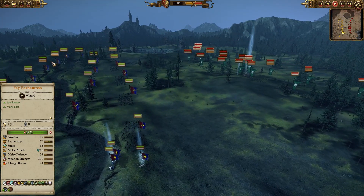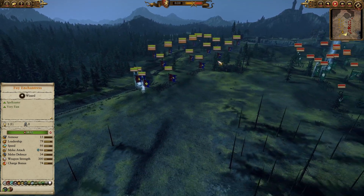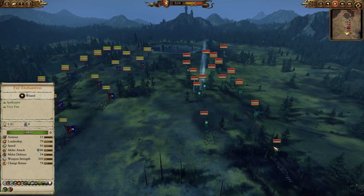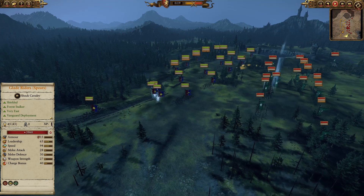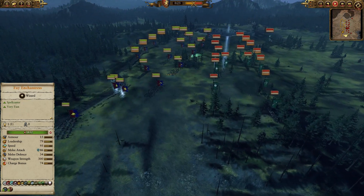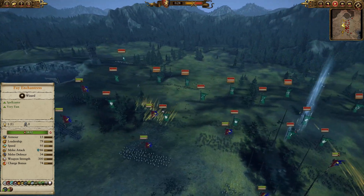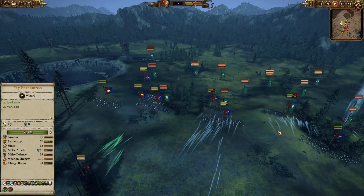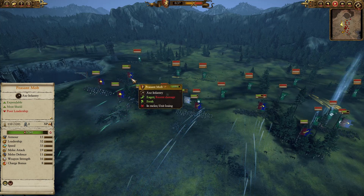My front line is moving as fast as the battle started. My opponent's flanks are weak — the glade riders with spears cannot hold my cavalry; even knights of the realm would have been enough. I'm going for some freebies on the left flank. I'm also going to charge the dryads because they're going to destroy my front line, and the grey knights are going for a charge into the eternal guard on the right flank.